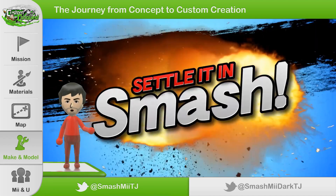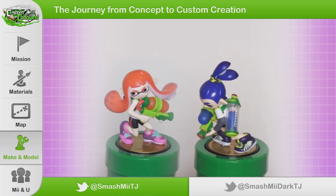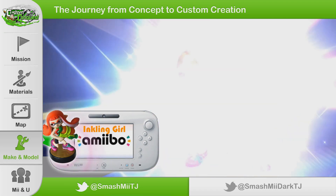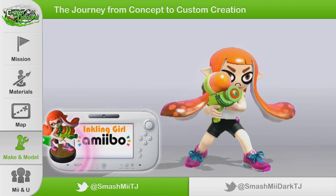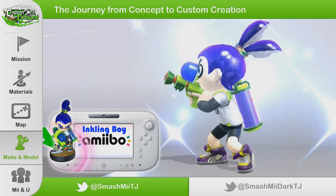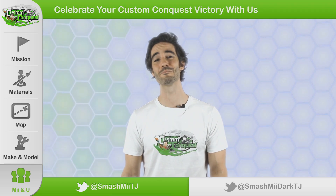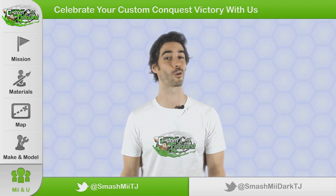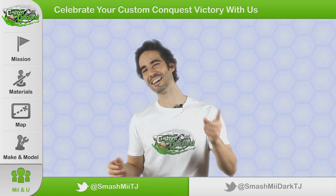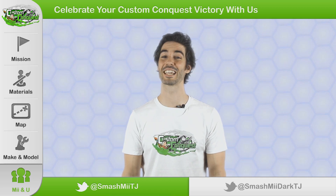After a relatively pain-free process, now we have Inkling Amiibo to settle it in Smash! For the Inkling Mii, we used Nintendo's QR code — you can get it from the website, or copy it right from the screen. We saw the Amiibo in-game, now let's put them in the box. We're going to make these available with a link in the description below. Now let's take a look at your customs.